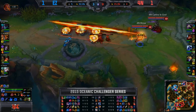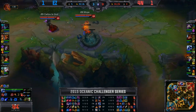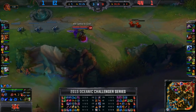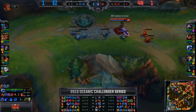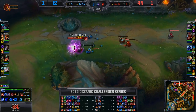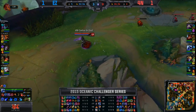Endzone, even if they had gone perfectly equal, still would have lost that because it's a bottom inhibitor for a top inhibitor. Bottom inhibitor is easily the best inhibitor take in the game because of how much pressure it puts on you to stay away from objectives. Super creeps are going to push in on that bottom side, and Fauna are going to be able to pick up two free turrets on the top side of the map — really easily expanding their lead even further.